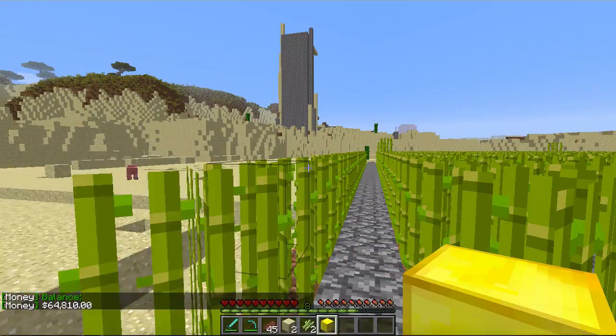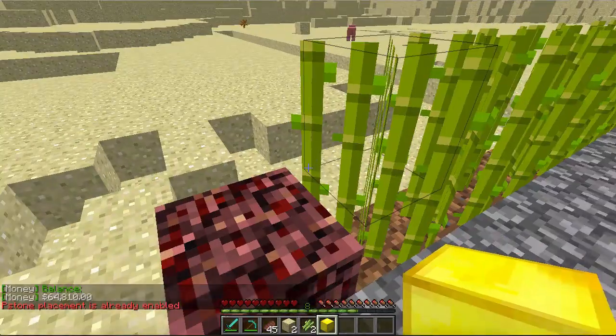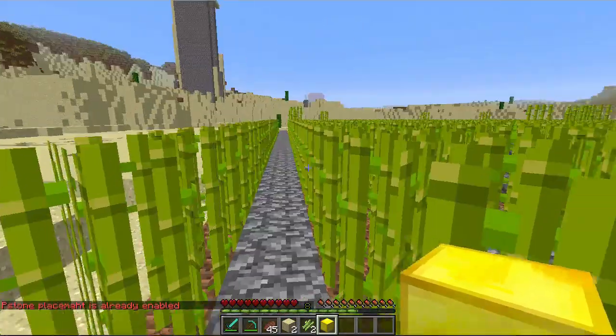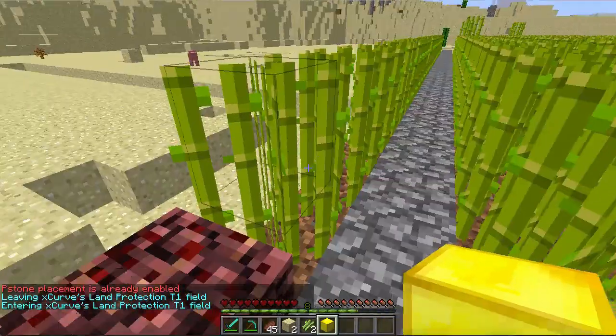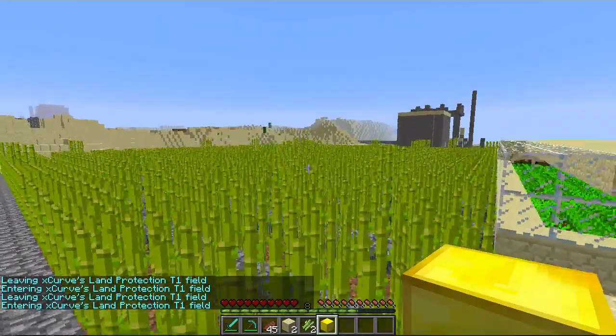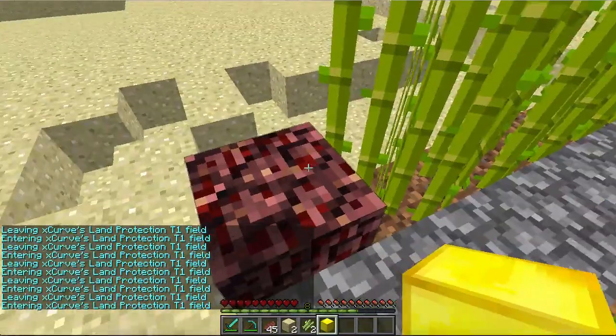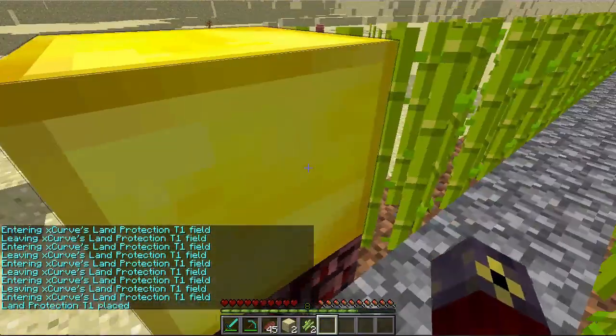What you want to do is type PS on — p-stone placement is already enabled. So what I want to do is select the corner you want protected. I want the whole second layer of this sugar cane farm protected, so I place it at the very edge. That makes life much easier.